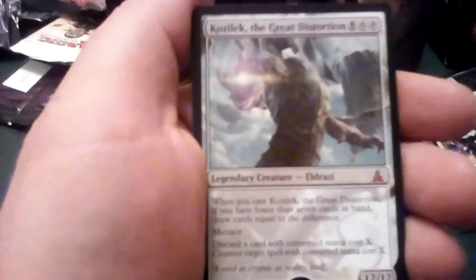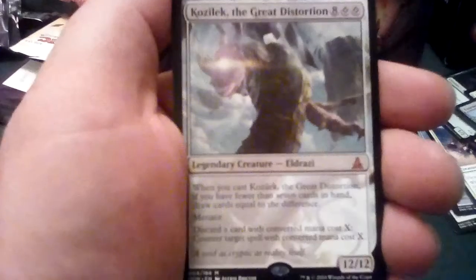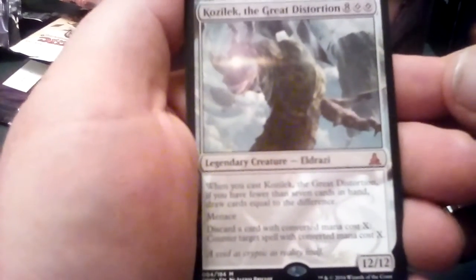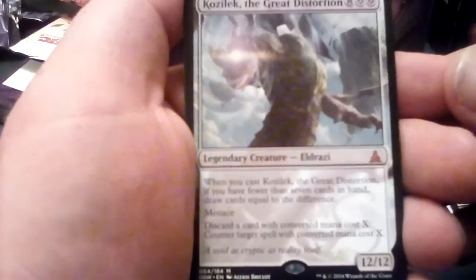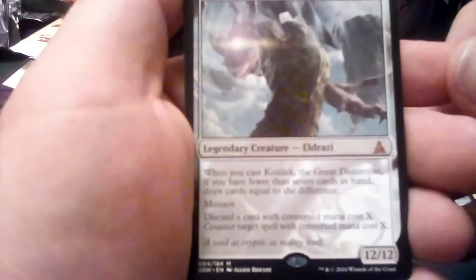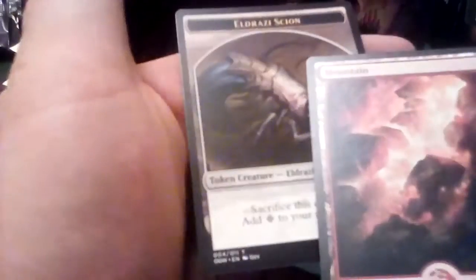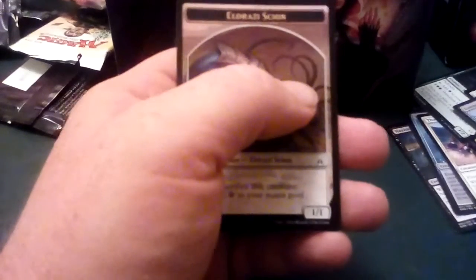Reflector Mage. And Kozilek, the Great Distortion! I do not have Kozilek — this is the first one I've pulled. For 10 mana: when you cast Kozilek, if you have fewer than seven cards in hand, draw cards equal to the difference. Menace. Discard a card with converted mana cost X to counter target spell with converted mana cost X. He's a 12/12. And a full art Mountain plus another Eldrazi Scion. Kozilek — I'll take it, definitely.